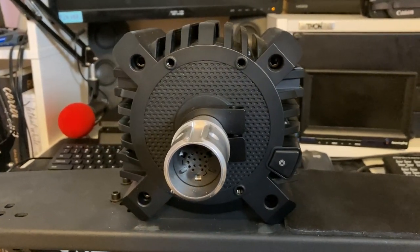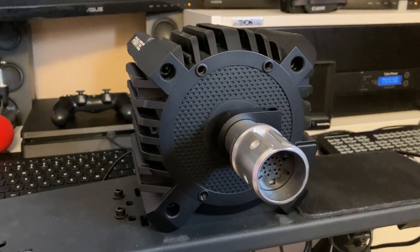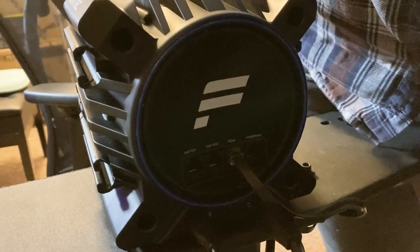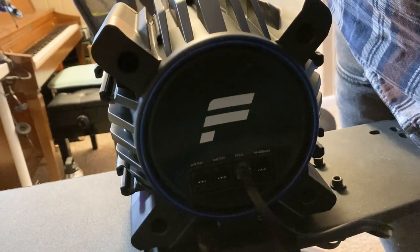They also add an entire wheel, which makes it a no-brainer deal — why buy another wheel when you can basically get a free one? Given all that backstory, let's actually take a look at the wheelbase itself. It's quite similar in styling to the CSL DD wheelbase, though in this case it emphasizes the roundness more. On the back side, it's got a much better layout for connecting things up than what the CSL DD had.